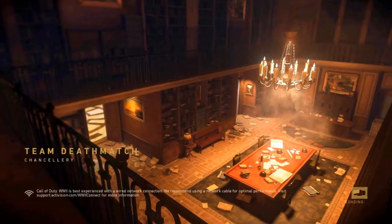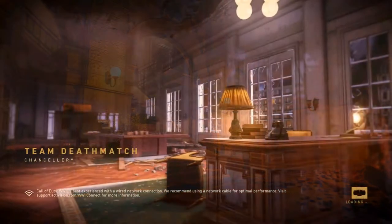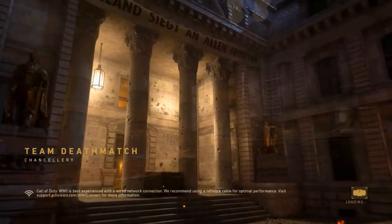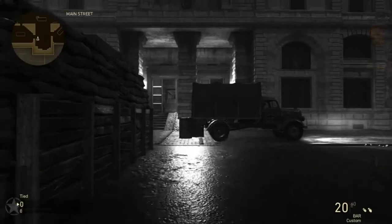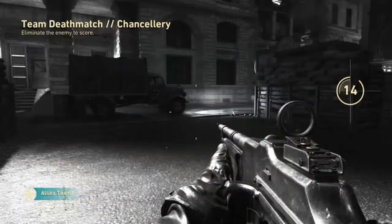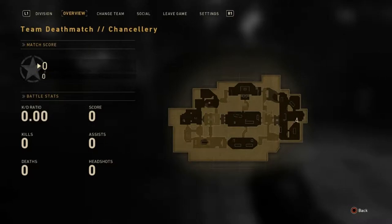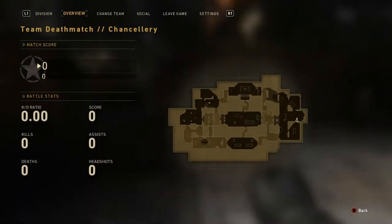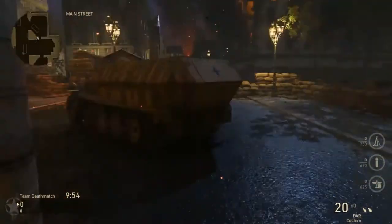What's going on guys, today we have another brand new video. This is another map from DLC number four of Call of Duty World War 2 — the last DLC they released before Black Ops 4. I'm excited to finish reviewing these maps. This map is called Chancellery. Just like the others, I'll take you through the outskirts and then the center lanes. I'm not huge on this map — there are way too many twists and turns and it's just not symmetrical at all.